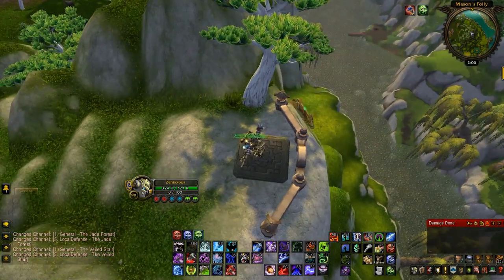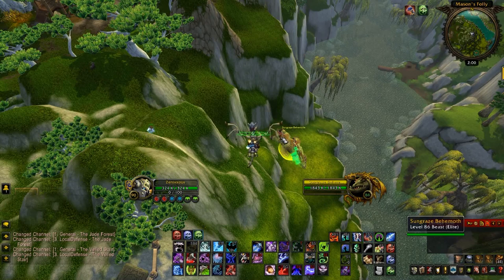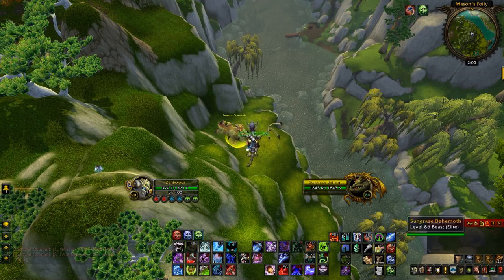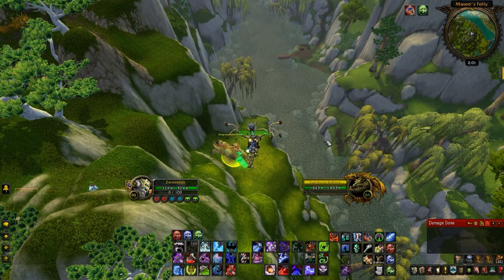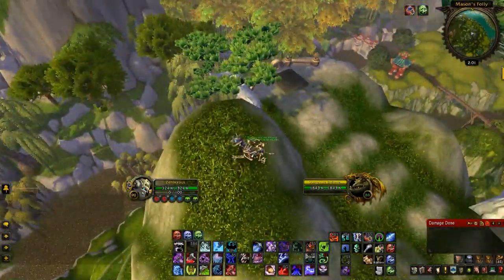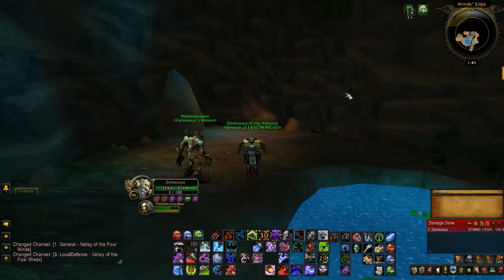It gives a nice chunk of experience and the item sells for 100 gold as well. Fun fact: on the side of this mountain there's actually a Sungraze. If you kill it, it drops an item with three charges that basically lets you ride it — it goes way faster than a mount but only lasts about 8 to 12 seconds. You can literally run across the map with it — it's just a fun item to freak people out. But yeah, there's the fourth item.